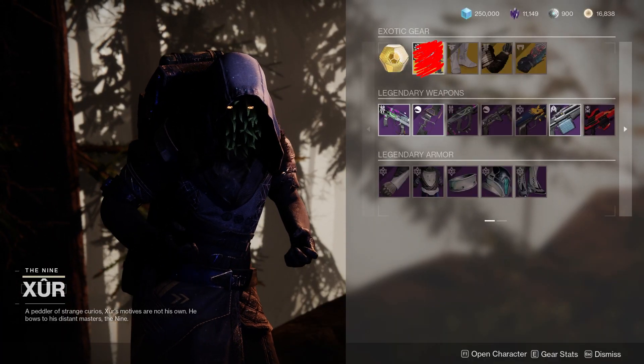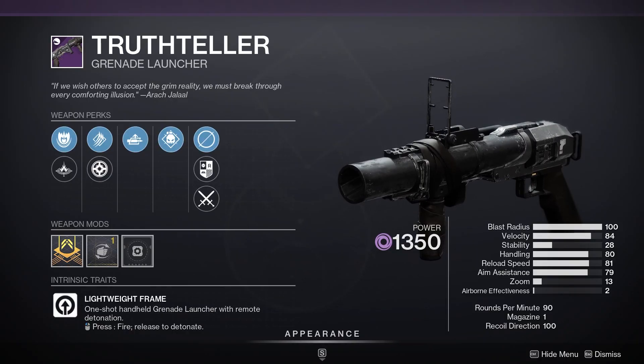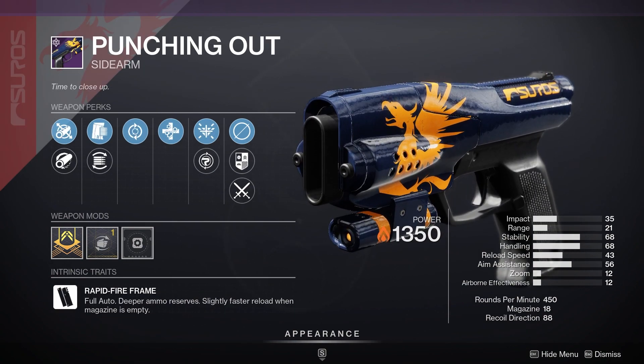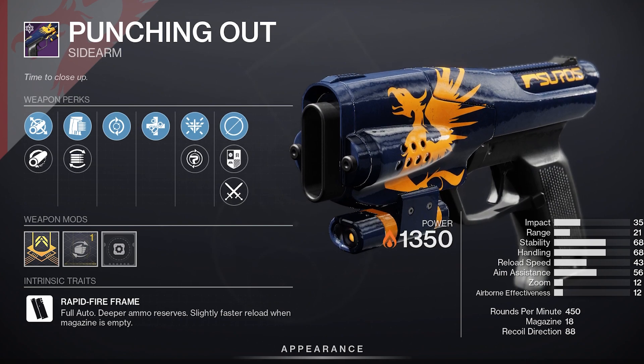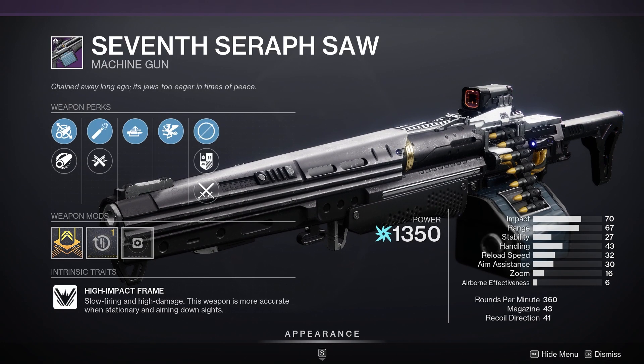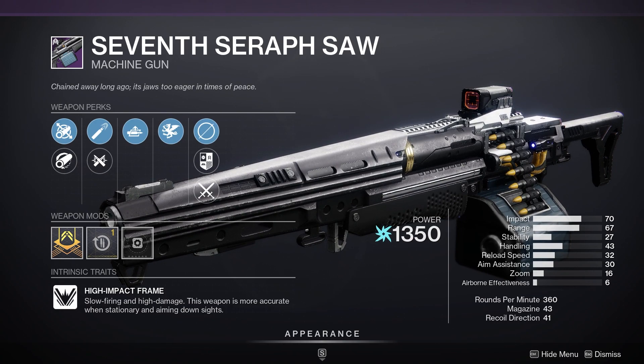Weapon-wise, not f***ing much. We got an auto-loading Truth Teller, but it doesn't have blinding nades, so what really is the point? Sidearms are uber meta in PvP right now, but you could sneeze into your vault and hit a better option than this roll. Just go craft a max range Drang already, thank me later. That would be a great roll if anybody anywhere gave a s*** about Warmind Cells right now.